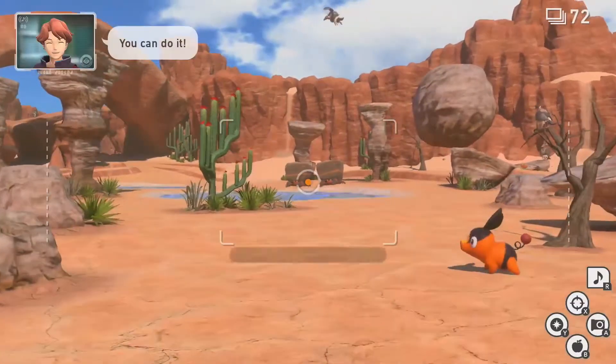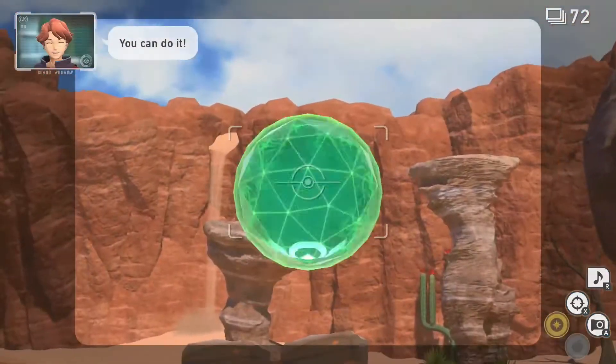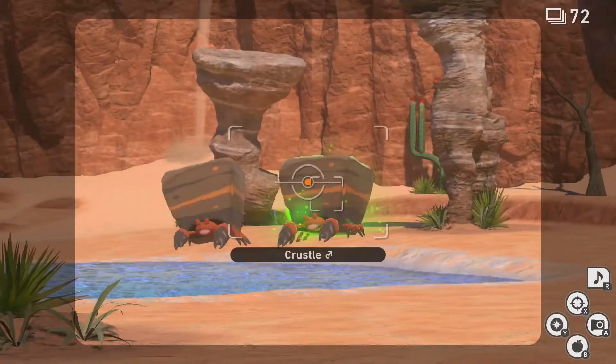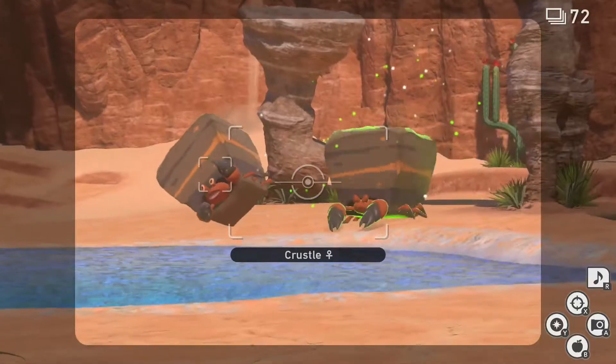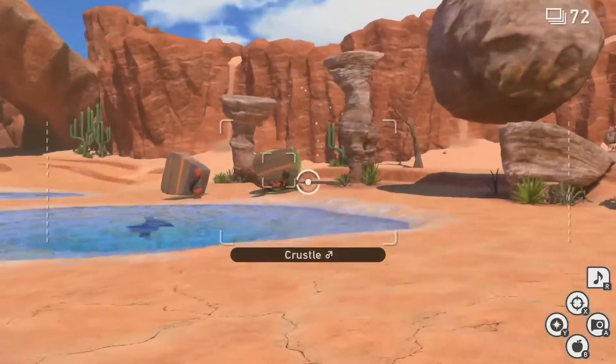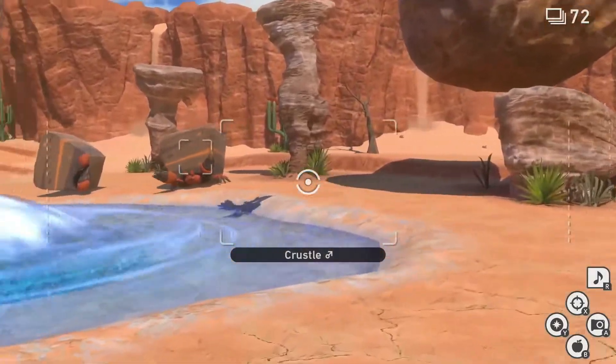For 2-star, go to the Badlands during the day on level 2 and you will see 2 Crustles sitting next to the water hole up ahead at the beginning. Occasionally, the two Crustles will bash each other. Before the Crustles bash each other, hit the one on the right with an Illumina orb to prompt it to have enough power to knock the other Crustle over and celebrate.